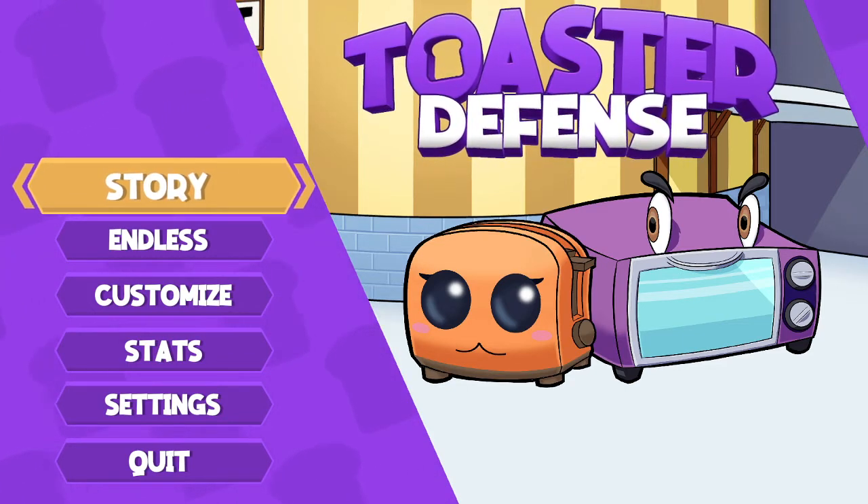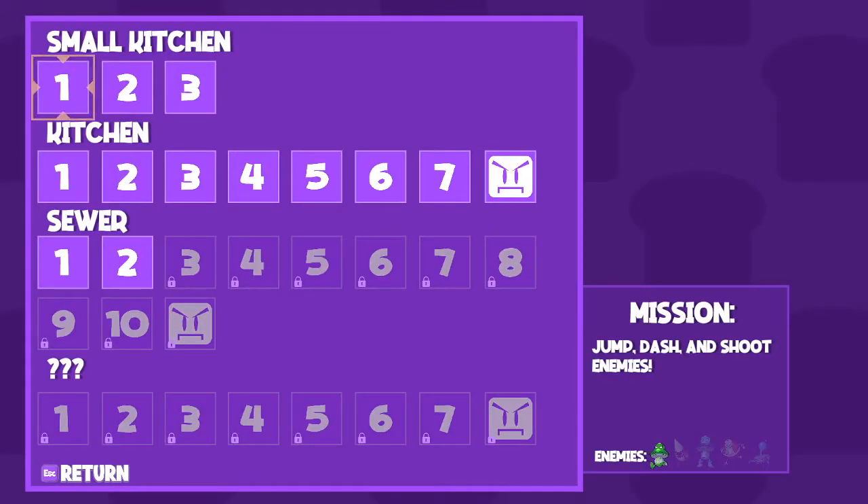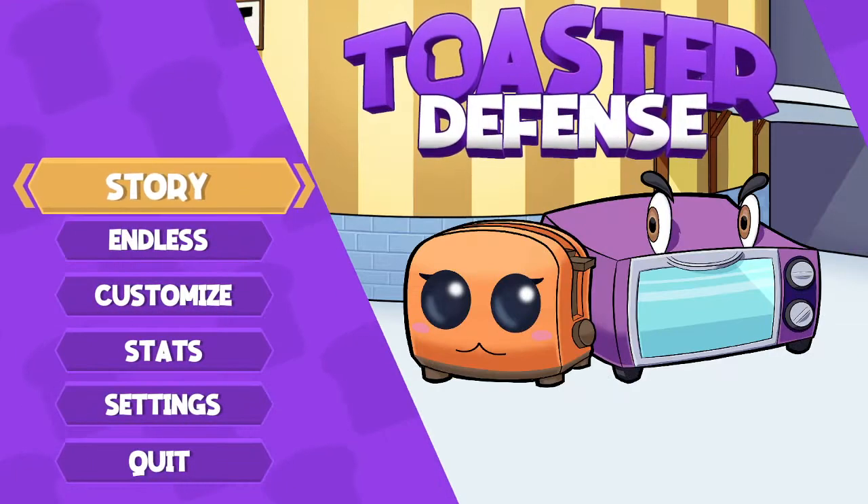There are a couple of modes. We have a story mode which goes through the story where you do your unlocking. You can see the basics — on the top you have where you are: small kitchen, kitchen, sewer. You have the levels you can go through, and then the mission and the enemies you'll be encountering on that mission.